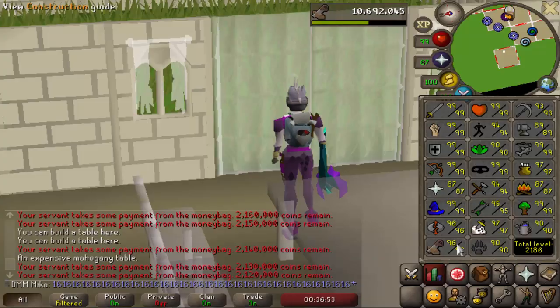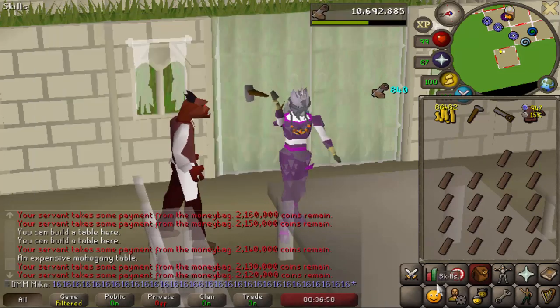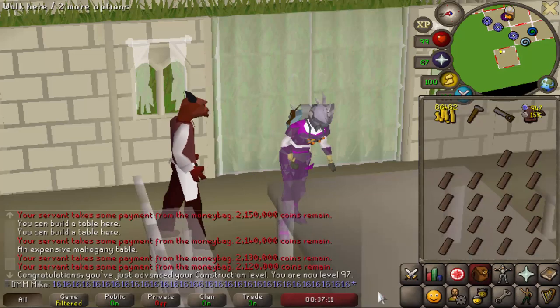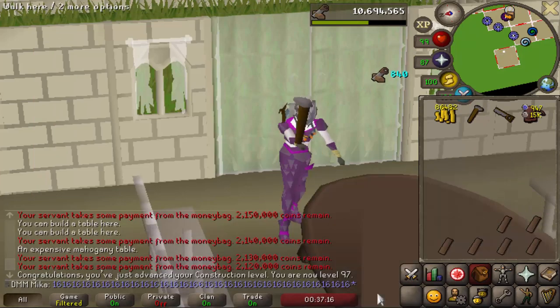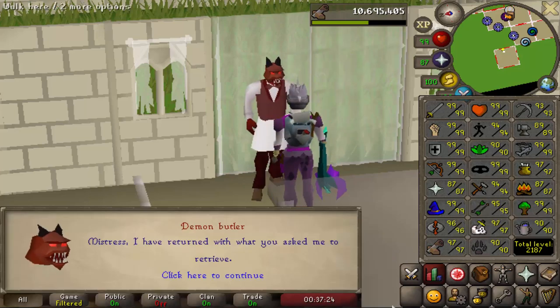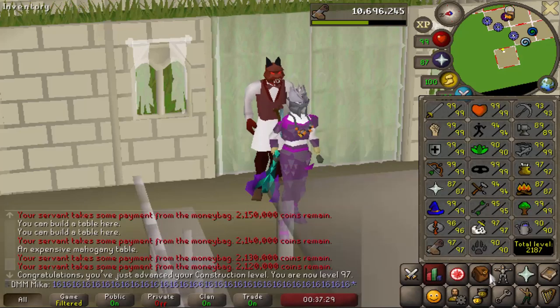We are about to get another level — 97 construction! I think I have enough for 98, almost 99, so that's about an hour and a bit away. This is a lot of clicking and I do take a little longer to get these levels — I'm not the most efficient player. But 97 construction on the Ironman is pretty cool. I do want to get this 99 — it's probably the most useful cape I'll ever have.